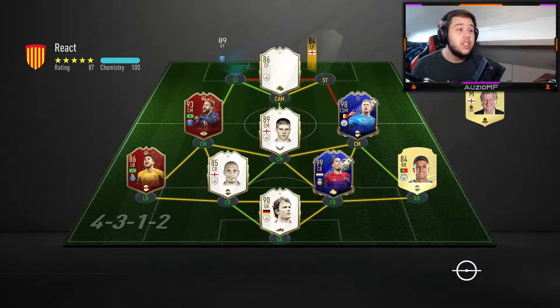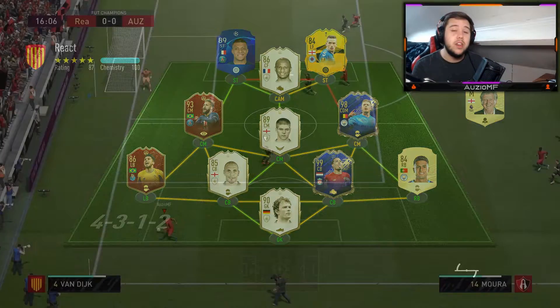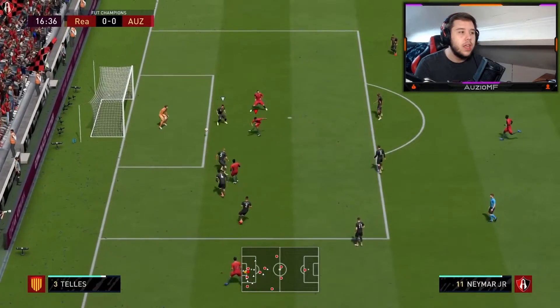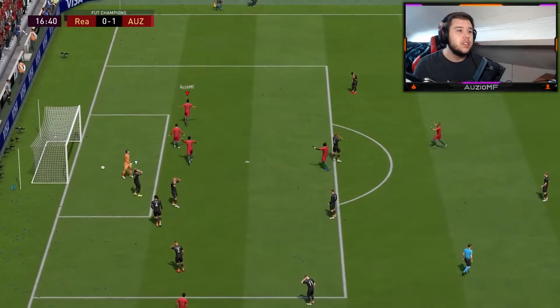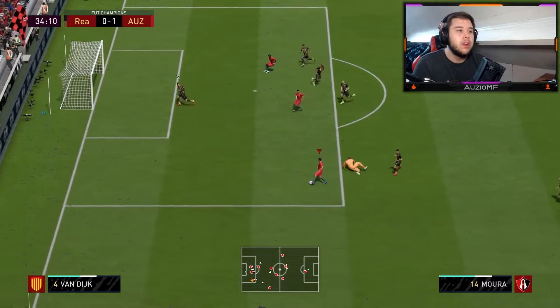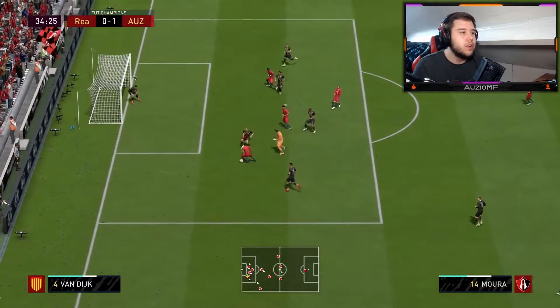This guy's got Team of the Year Van Dijk, Team of the Year De Bruyne, Vieira, Mbappe, 93 Neymar — you can't get any luckier, simple as that. Neymar on the board though, we do go 1-0 up, 16 minutes in, 33 minutes in now. He's bringing out the keeper and I'm sitting to myself: just stop bringing out the keeper.